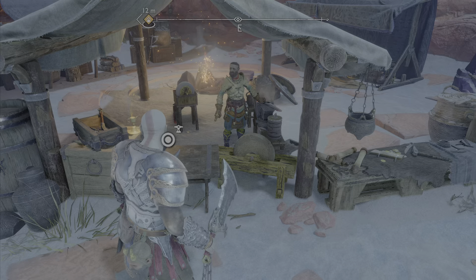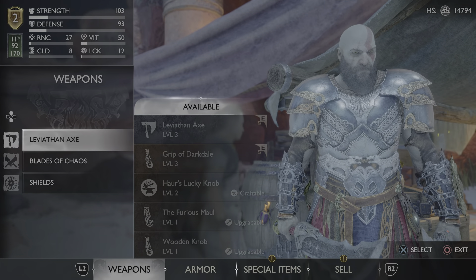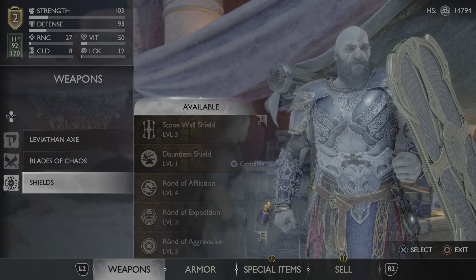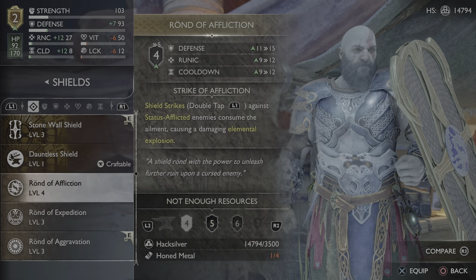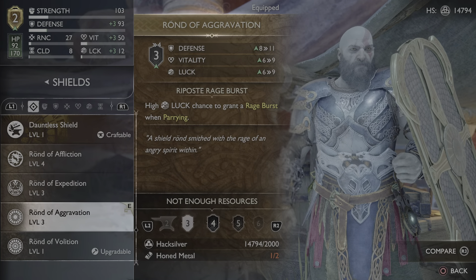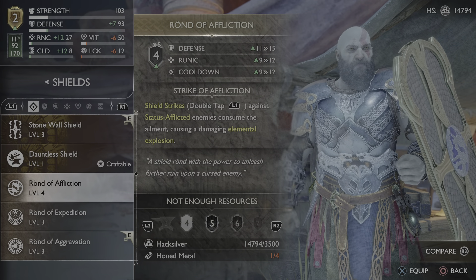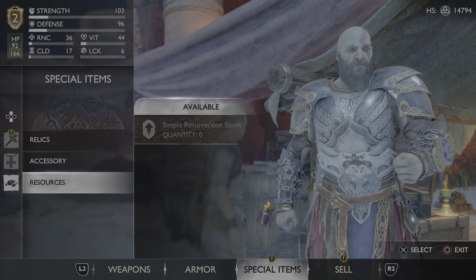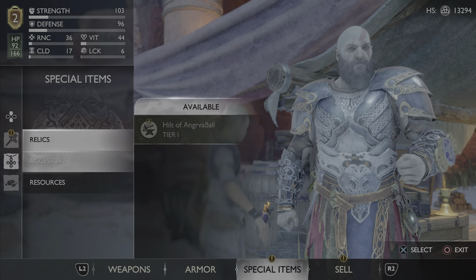Let's talk to Sindri. So we cannot upgrade the axe, we cannot upgrade the blades. Let's look at the shield — shield strikes cause a damaging ailment explosion. I kind of like this one better. First things first, let's go to special items and make one of these, because we're probably going to need it.